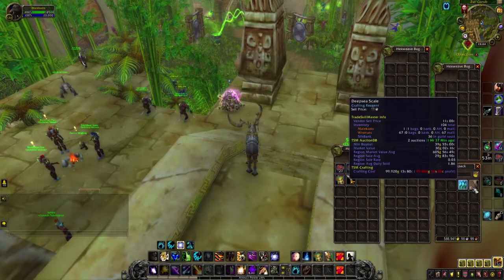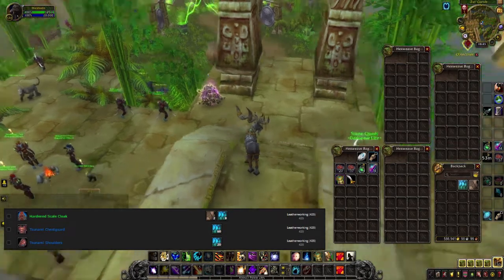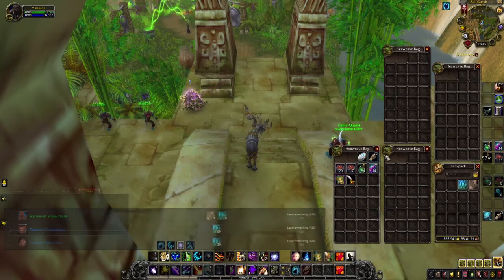Deep Sea Scale is required to craft three different items: the Hardened Scale Cloak, the Tsunami Chest Guards, and Tsunami Shoulders. It's not that common, so you'll just have to keep them on the Auction House. All three items together with the Deep Sea Scale are worth listing.